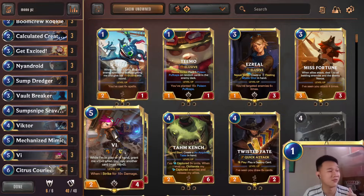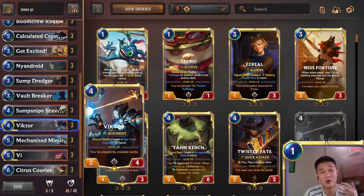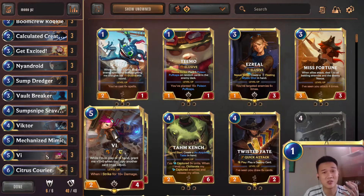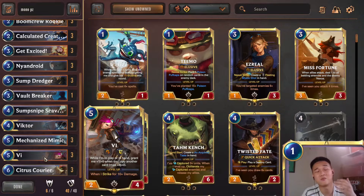And if that's not enough, you have Citrus Courier that rallies and allows you to do another round of elusive damage. Because you are playing so many single-mana spell cards, it would also make sense to include Vi. Vi can level up very quickly because you are playing all these one-mana spell cards, and when Vi levels up she can attack your opponent's unit and deal five direct damage to your opponent's nexus. You can use Citrus Courier again to rally and do another round of direct damage.